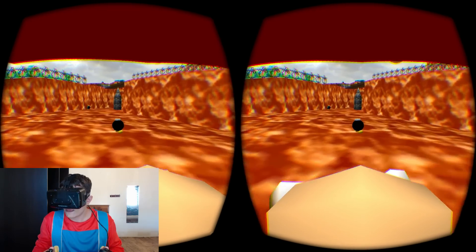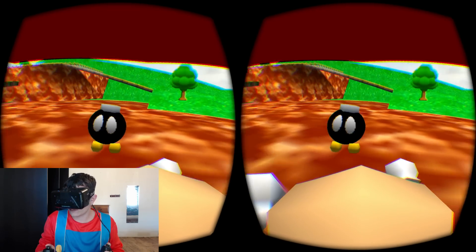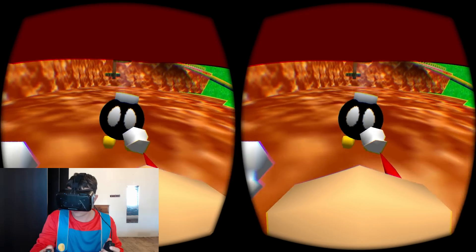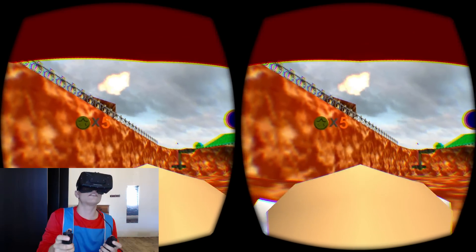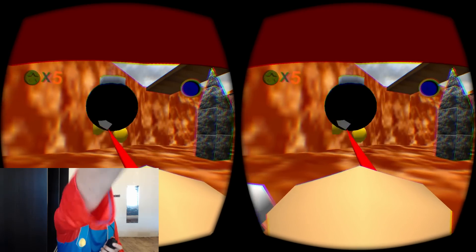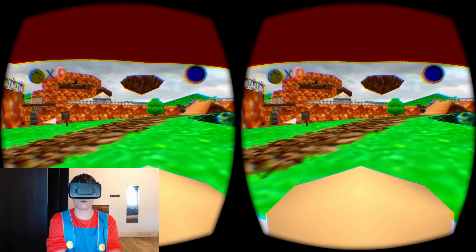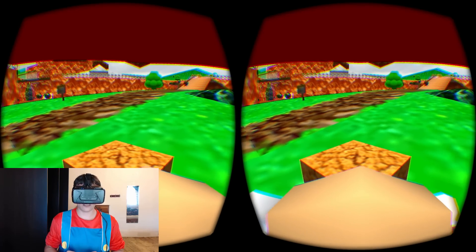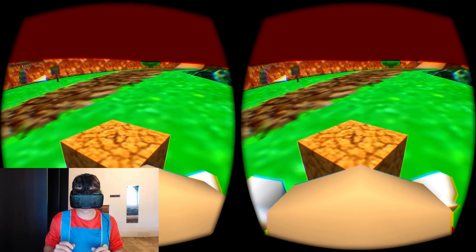There's a little one there, and if he spots me he'll start running after me. I'm going to grab him and just throw him up — there he goes, explodes. And this is the same for this one. Here I'm going to show an example of the Leap Motion in action with one-to-one tracking.